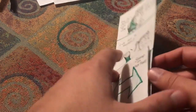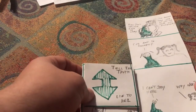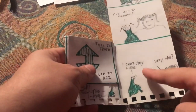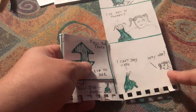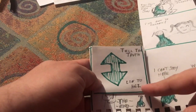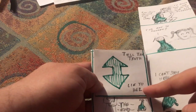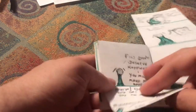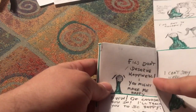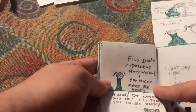Let's see the other endings. Let's try reasoning with her instead. You try reasoning with her — you say 'I can't stay here.' She's like 'why not?' Now you're faced with a choice: you can either tell the truth or lie to her. Let's try telling the truth first. You say 'figs don't deserve happiness — you might make me happy.'